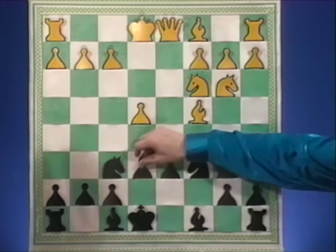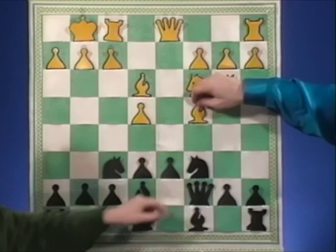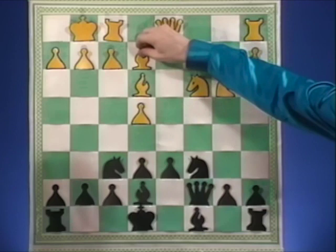Now you play e6, continuing development. He castles. Bishop e7. Bishop e3. Queen back. And now Eric played bishop d3 followed by f4, queen f3, a4, g4 — that was an exciting game. But your opponent here played a little more passively. He put the bishop all the way back to e2.